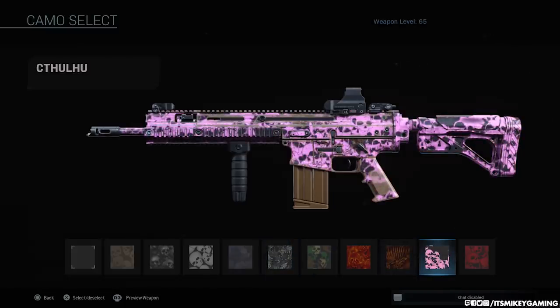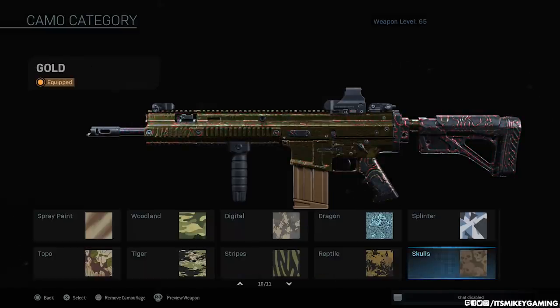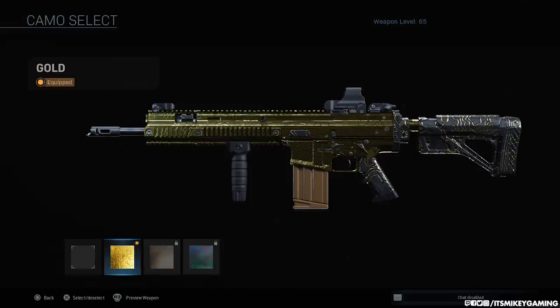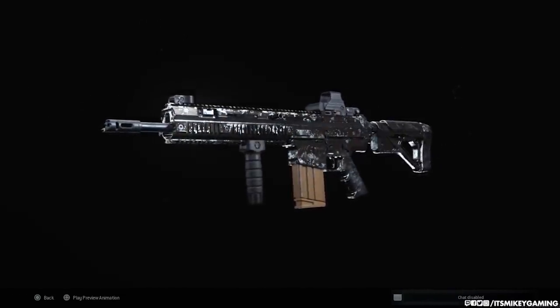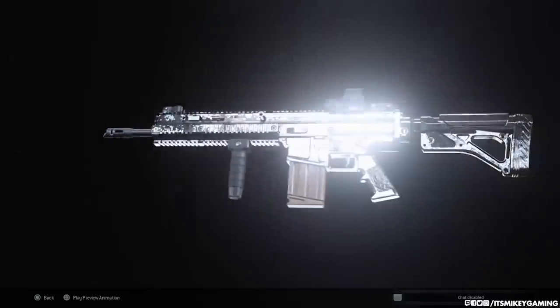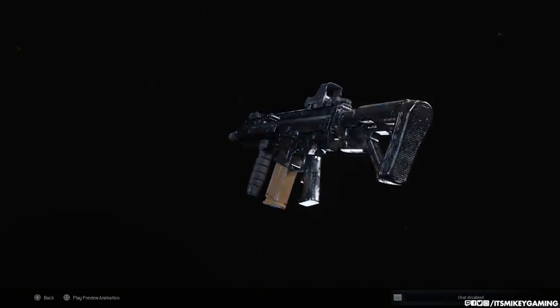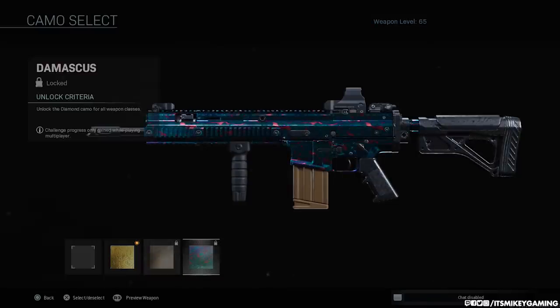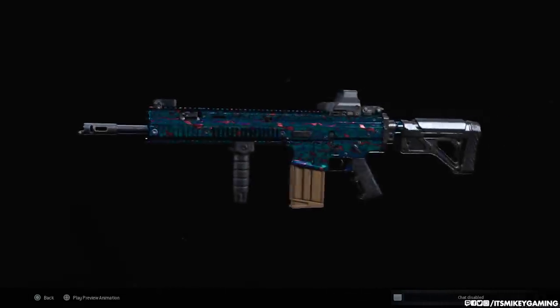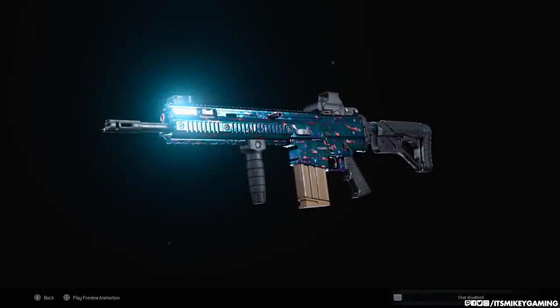Last of the regular camos is Skulls — get 3 kills without dying 35 times. Complete all these challenges and you get the Gold camo under completionist. Get every assault rifle gold and you get Platinum. And from there, get every default weapon — not the DLC stuff — in Modern Warfare Platinum, and you unlock the final camo: Damascus.